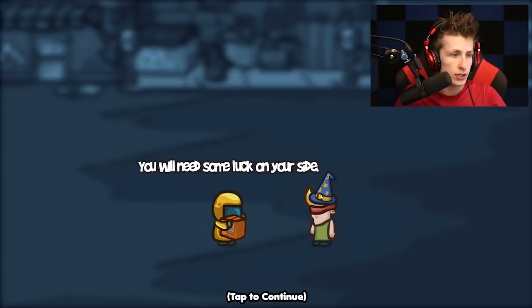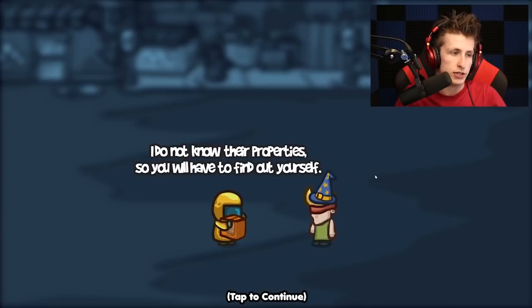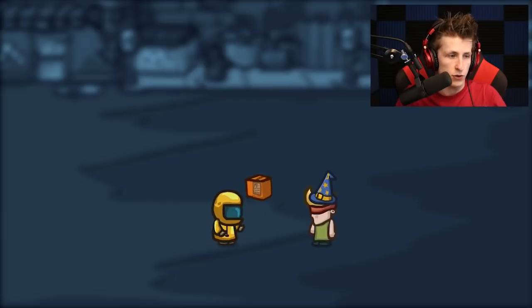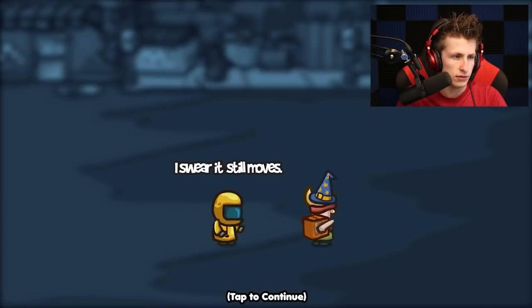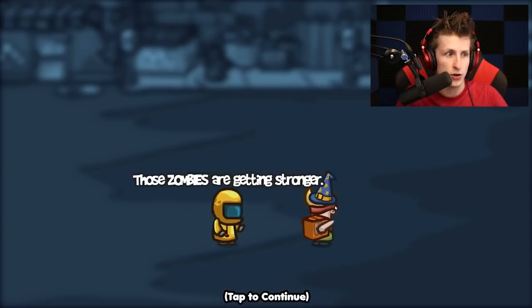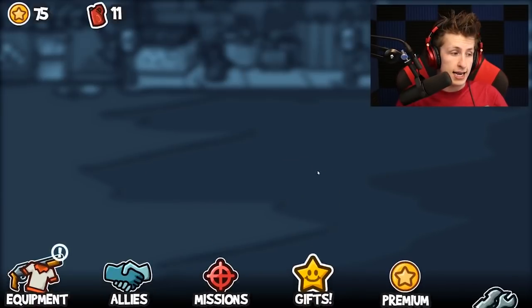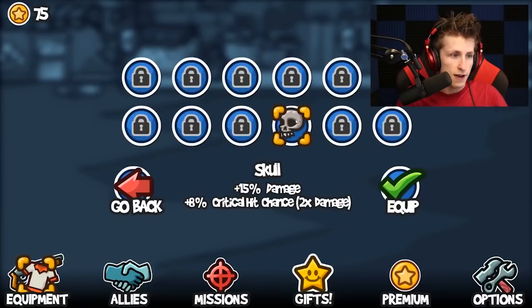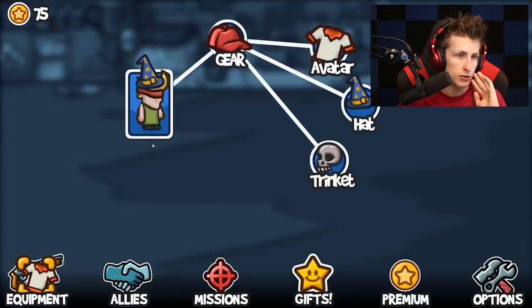He has a present for me — you collected 20. You will need some luck on your side, so I have a trinket for you. You can take your pick, each provides a different bonus — I do not know their properties, so you have to find out yourself. I'll take the skull, that seems kind of cool. It's a new trinket — this skull is a trophy of the first zombie I killed, I swear it still moves. The skull trinket gives 15% damage and 8% critical chance to do two times damage. That's actually so good!